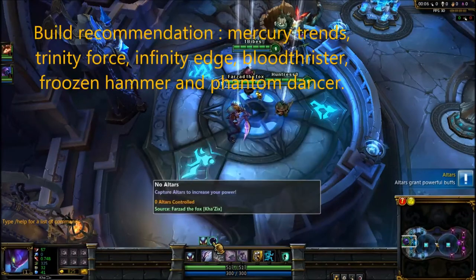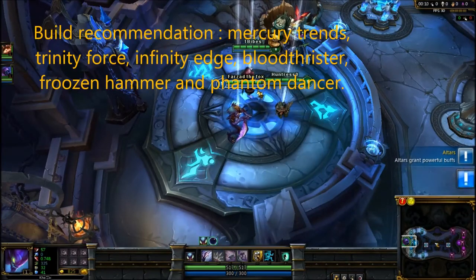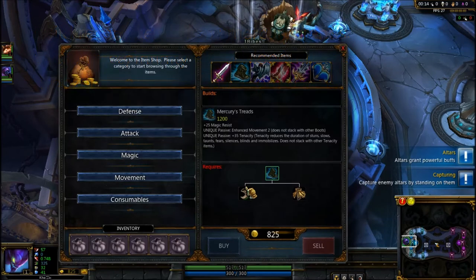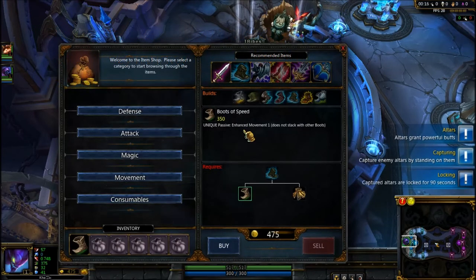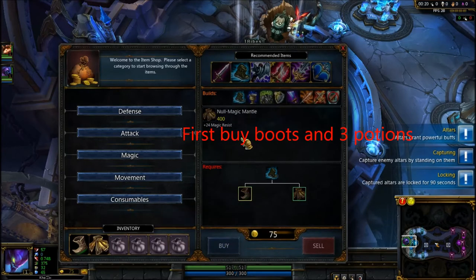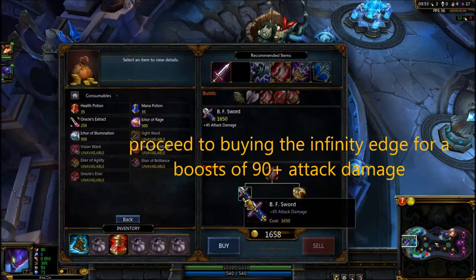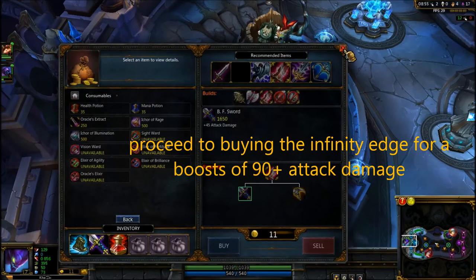Today I will teach you the build for Kha'Zix. You start by leveling up his Q according to the situation, then we buy boots so that he can chase after his prey. Since this is a 3v3 map you get extra gold, so I'll start by creating the Mercury Treads by getting all the items and some potions.